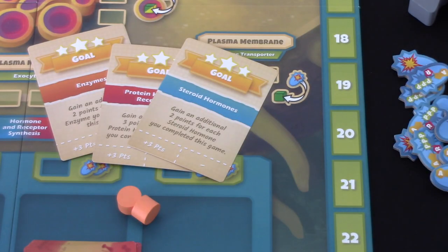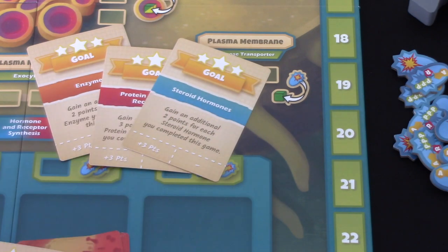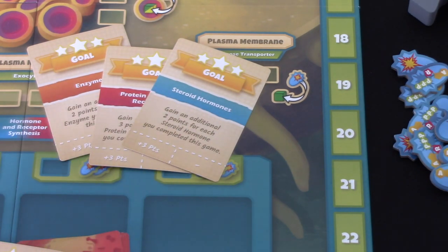Two-player, you remove one. The idea is that the first player who completes a goal - for example this one says steroid hormones, gain an additional two points for each steroid hormone you completed - it's a way of getting extra points at the end of the game. So you put your gold token on.